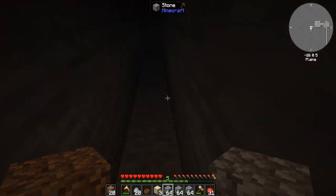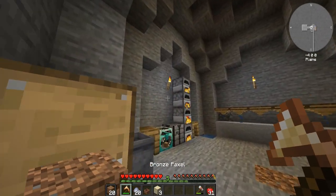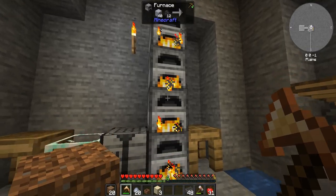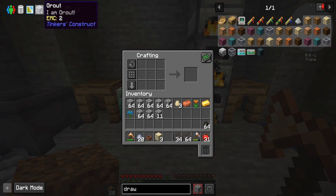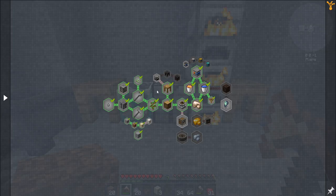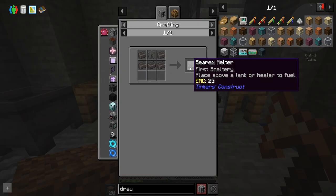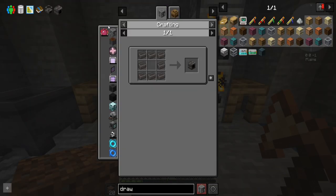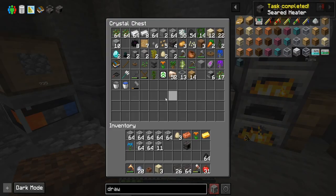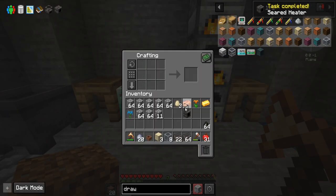I'll see myself out. Hole in the wall is patched. We should have a couple of bricks smelted up here. Amazing. So we've done this, we've done that, we've done this, we've done that. Let's go to quests — what does it want us to do? So we need to make a melter and a seared heater. Yes. So let's craft these guys up. Boom, seared heater. Very good. We'll grab some glass — this is why we smelted it up — because we need to make some seared glass. Beautiful. And we have a seared melter.